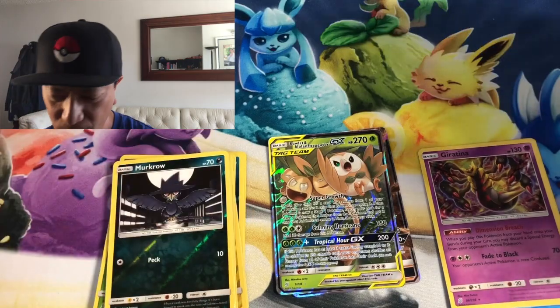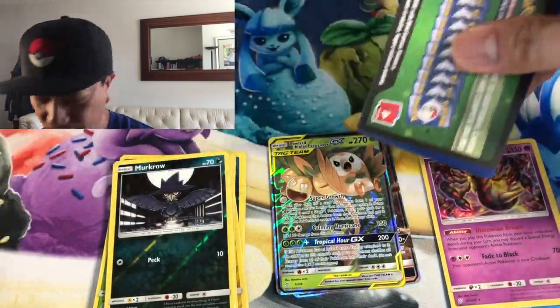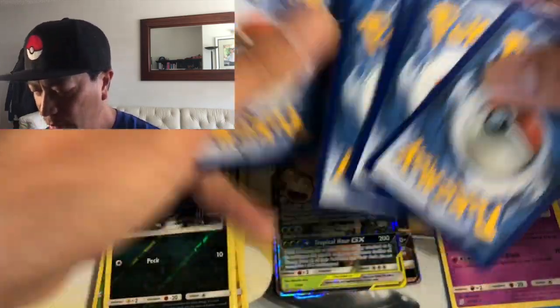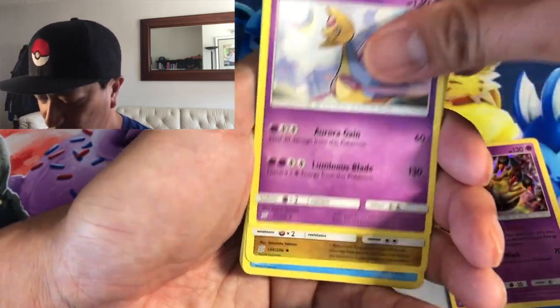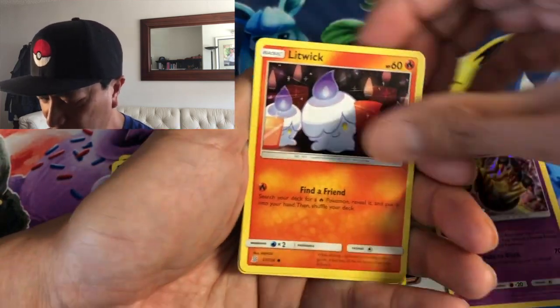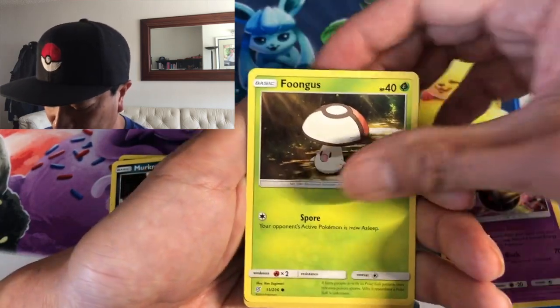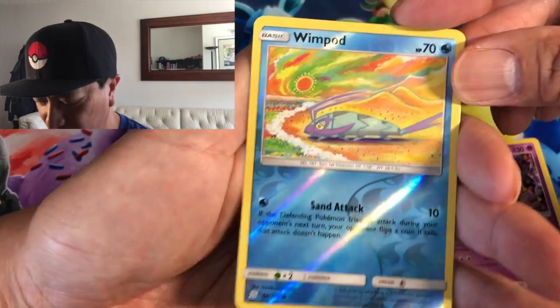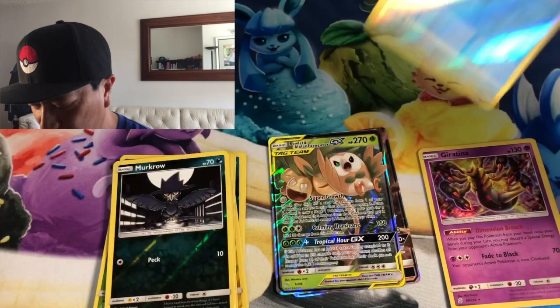There you go — code. Starting off with leaf energy, Charjabug, Dragonair, Basculin, Cryogonal, Litwick, Drilbur, Slakoth, Foongus, Wimpod reverse holo, and a Drapion non-holo rare.